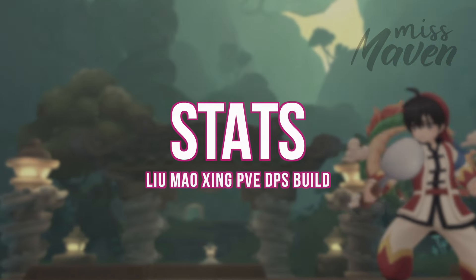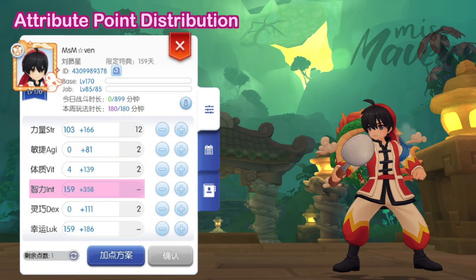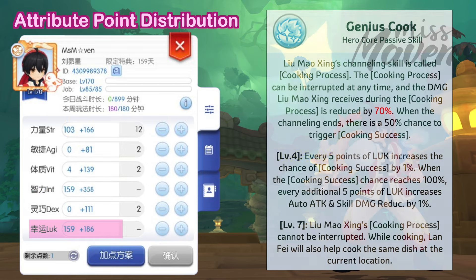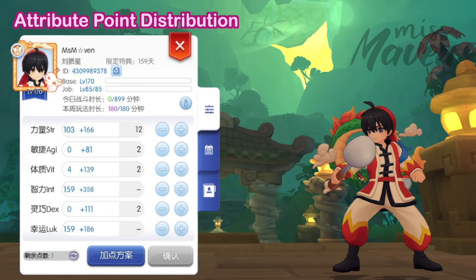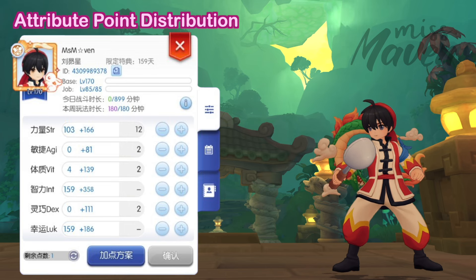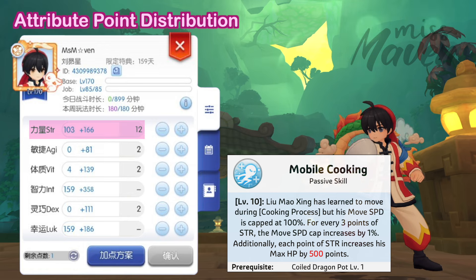First for attribute point allocation, max out END to boost magic attack, which serves as a foundation for increasing magic damage. After that, max out Luck since a total of 250 points of luck is required to increase the cooking success rate to 100%. Every 6 luck also boosts spell crit damage by 1% (or 1.1% with a Kamara card deposited in the handbook). Personally I aim for around 40% spell crit chance for a good tradeoff. Remaining attribute points are allocated to Strength for boosting max HP and movement speed cap while cooking, due to the mobile cooking passive skill.